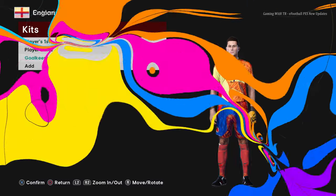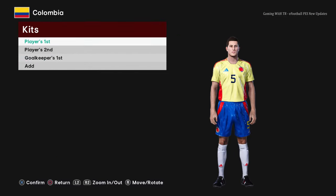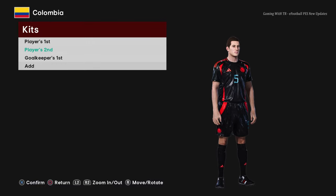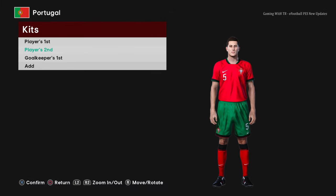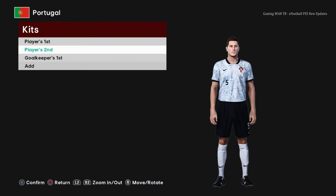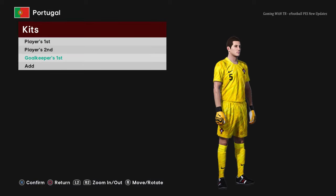This is the Colombia home jersey — the texture is pretty cool. Next is Portugal: this is the home jersey of Portugal. I love how simple it is, but it looks really good. Here is the goalkeeper version.